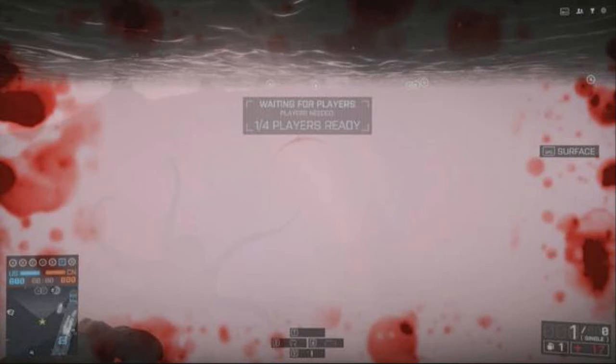So as you can see there, there is a picture of a map which I think is Paracel Storm. And you can see on the left there, there is a Kraken-like shape or an Octopus-like shape. But the only thing with this image is that on the mini-map, I think that is Paracel Storm.